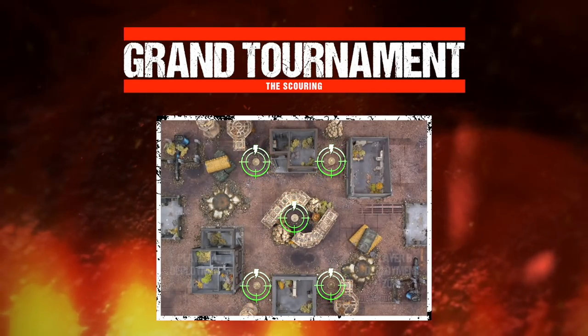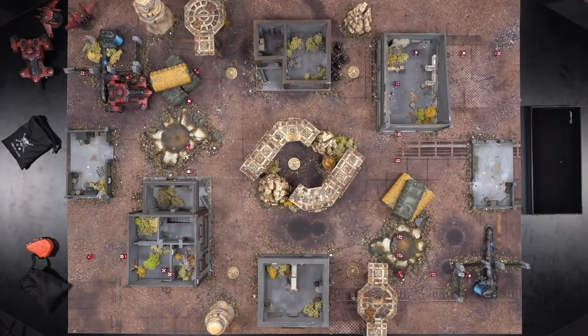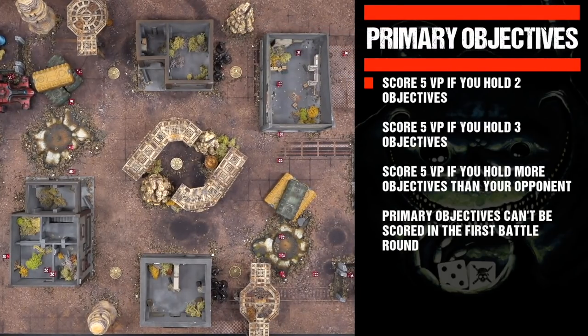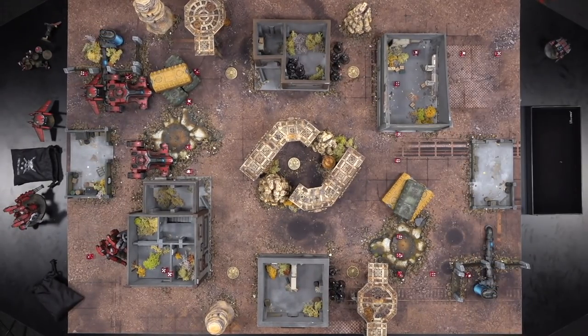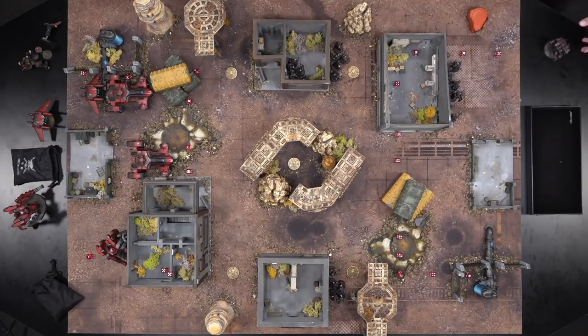Today's mission is the Scouring — a Strikeforce mission from the Warhammer 40,000 Grand Tournament Mission Pack. Five predetermined objective markers are placed onto the battlefield. The primary objective is Domination, a progressive mission where players score five victory points for each condition achieved at the end of each command phase: holding two or more objectives, holding three or more objectives, and holding more objectives than their opponent. These are cumulative and cannot be scored in the first battle round. Each player also chooses three secondary objectives that can score up to 15 points each.